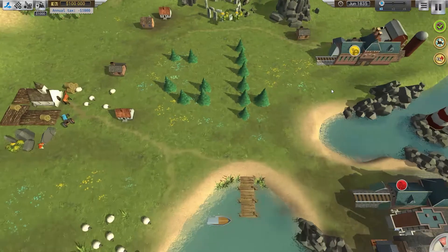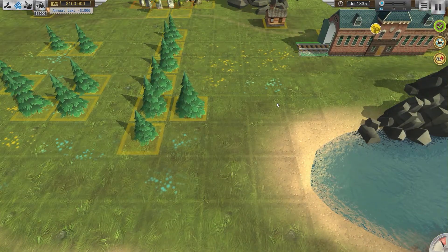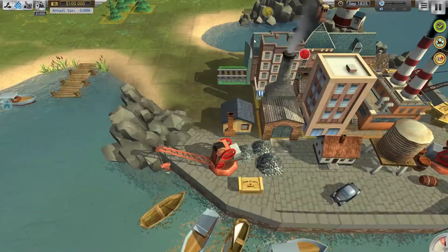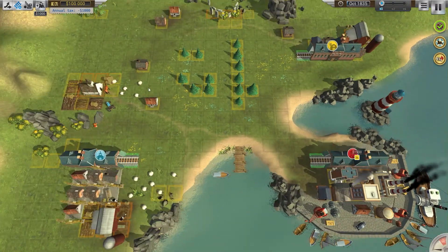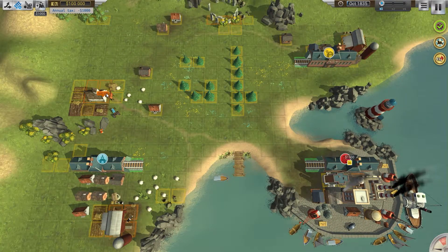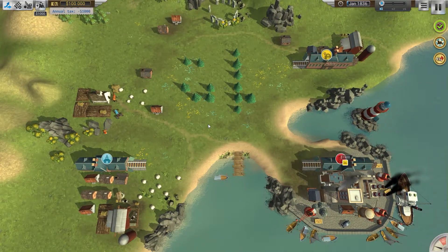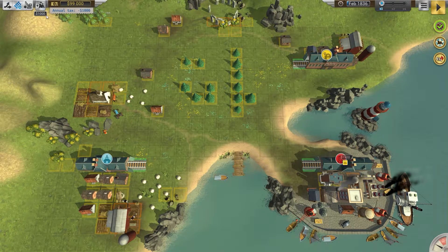So we've got a yellow train station up here — oh, I can zoom in, I did not know that! We've got a yellow train station up here, a red train station down here, a farmhouse over here, and a blue train station down here. I'm already paying taxes!